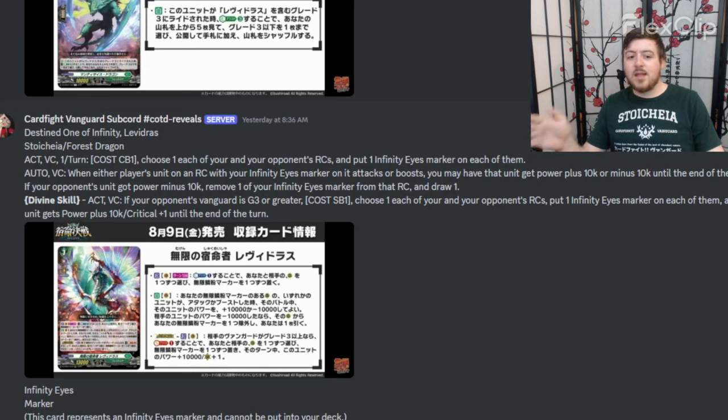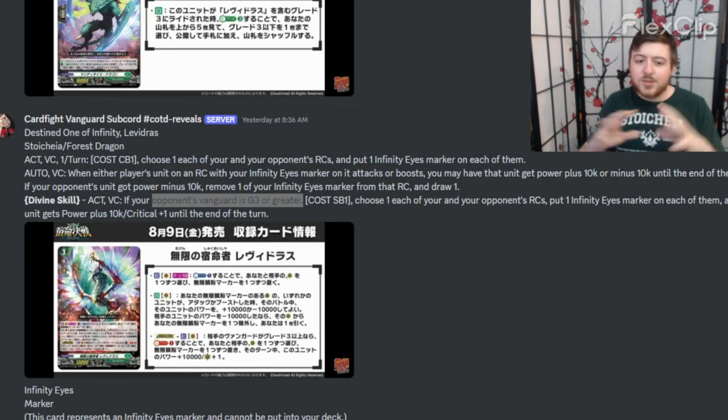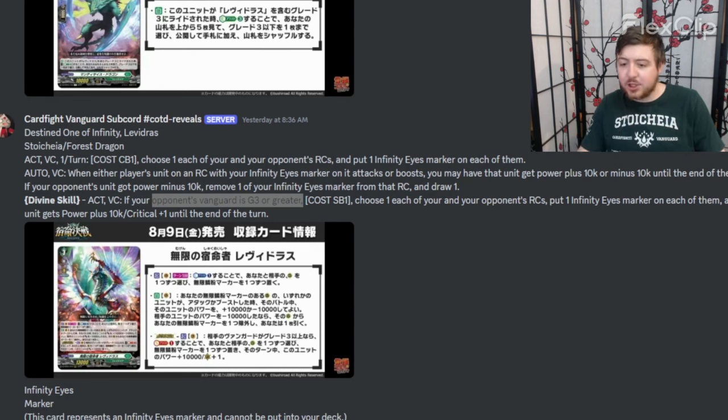I have a lot of reservations about this because Stokea is going to get shafted. If you look at all the divine skills from set one, Zorgas isn't the best — it's just re-stand, up column — and a lot of normal support everywhere else does that. For Levy Address, this divine skill requiring opponent's vanguard to be grade three or greater should never have existed on this vanguard. It should have been exactly like Welstra where you just launch this off at the top, because a lot of your support requires three or more markers or a marker in the same column.